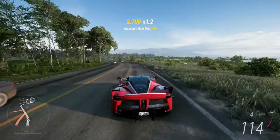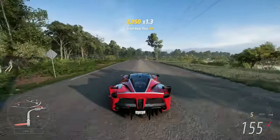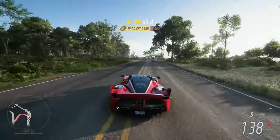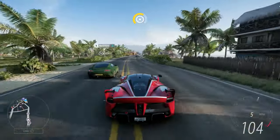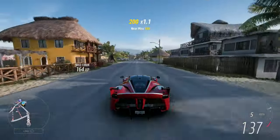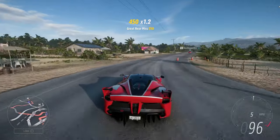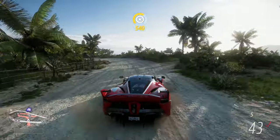So our task for this episode is to go get the free beach house — at least for the welcome pack users, it's a free beach house over on the east side. We're on the way to it now, then we're probably going to do another race or so, then unlock another horizon adventure. I have to say the graphics in this game are incredible.